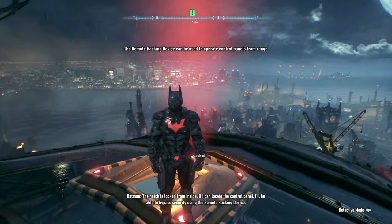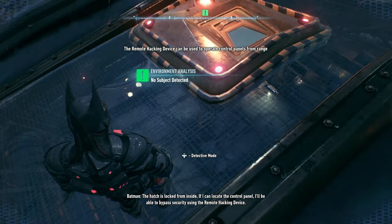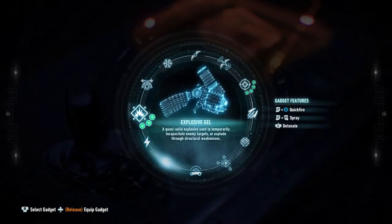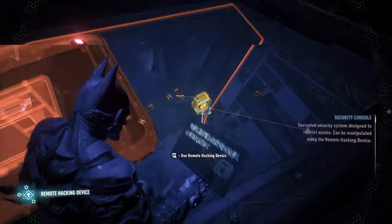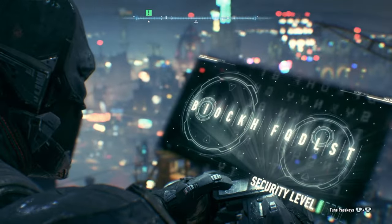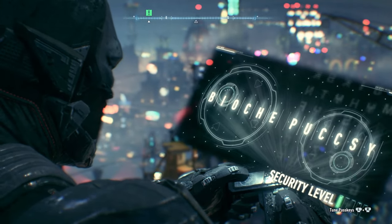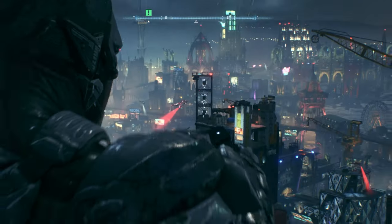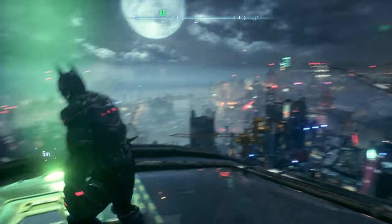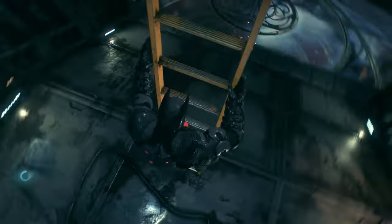The hatch is locked from inside. If I can locate the control panel, I'll be able to bypass security using the remote hacking device. Yes, the remote hacking device — didn't notice this was sitting right here. Let me just... There we go. So now — yep, there we go.